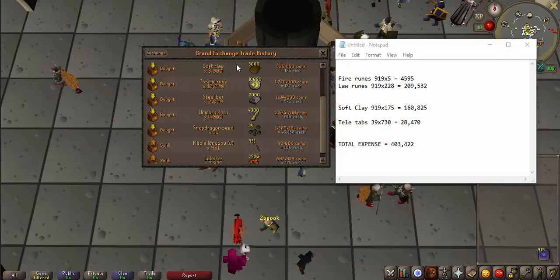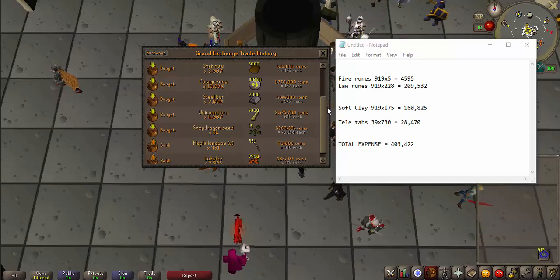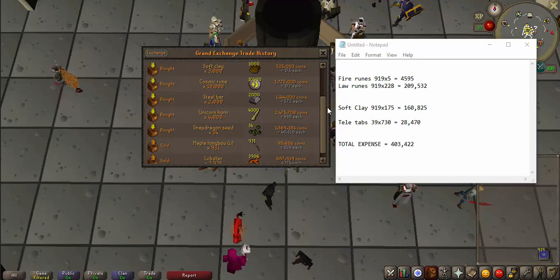The best teleport tab to make right now is actually the house teleport tab — I didn't have a high enough construction level, so that's why I made the Varrock tabs. Also, the best way to do it is to use your butler or demon butler to run to the bank for you. But I think this way is a little more AFK because you don't have to focus on clicking the butler and the lectern. You just go to the lectern, click on it, let your stuff expire, go to the bank, go back, and repeat.